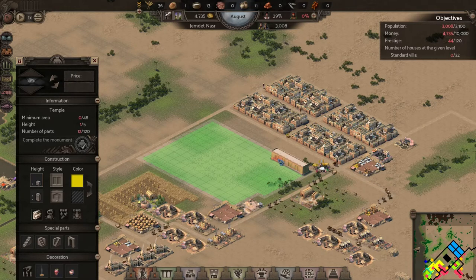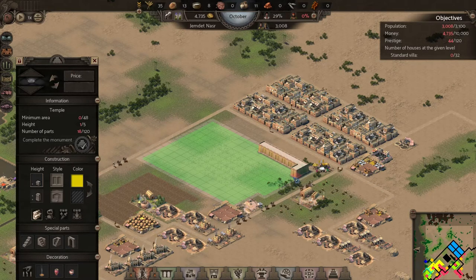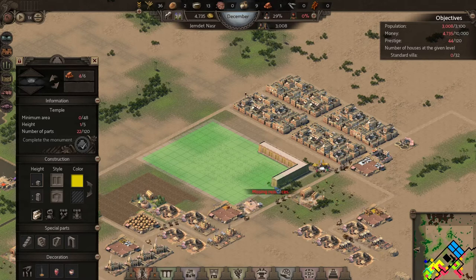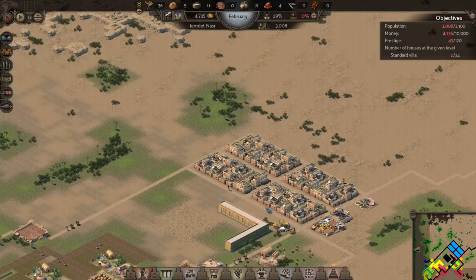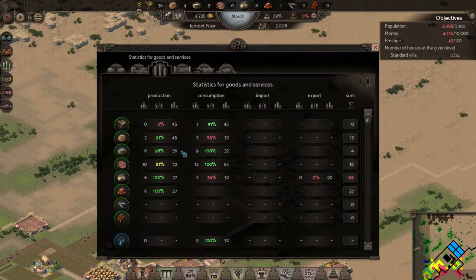We can start laying the foundation of the first level of this monument. We have 40 bricks in so we should be able to get quite a bit of it done. We've run out of bricks — as you can see it takes a lot of bricks. I'm going to speed up time here and just start rolling on this. You know what, let's just let the bricks pile up and stack up.